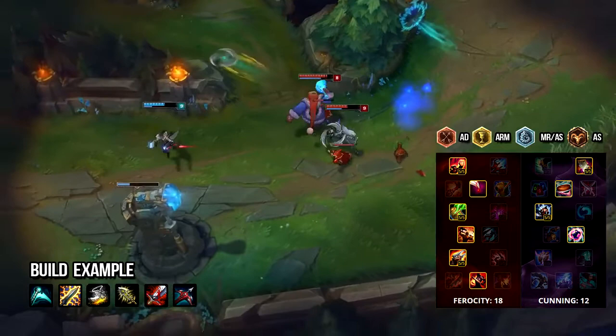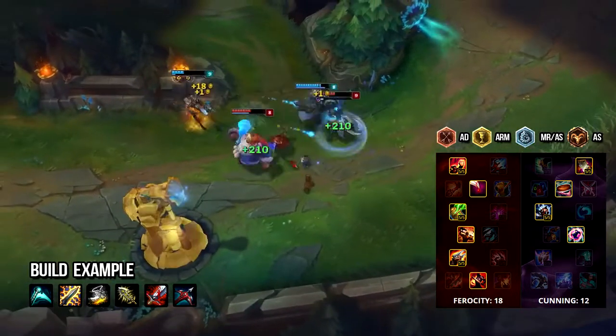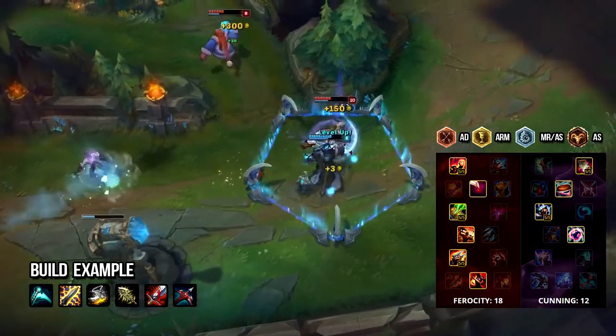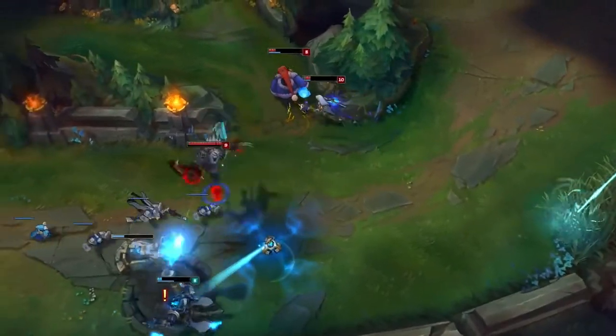You have some safety with your spell shield and ultimate speed up. You're going to do damage to squishy and tanky targets, and you abuse Essence Reaver really well. You have your W uptime more because of more CDR, and overall you're easy to play but high impact.